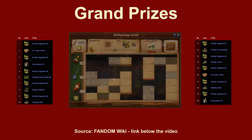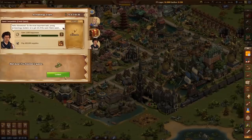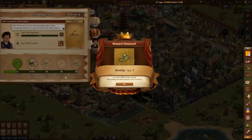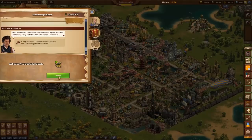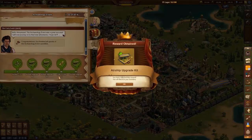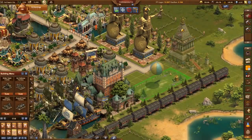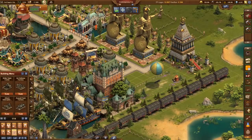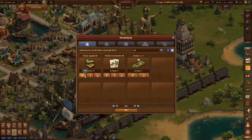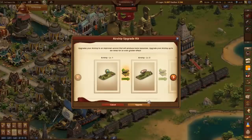You will receive the airship as a reward for completing Quest V. The first three upgrade kits become available with milestones of the quest line, and all others are received from the minigame, where every second grand prize is an upgrade kit. As mentioned, you will receive more upgrade kits than needed — everybody will be able to get the airship up to level 11.